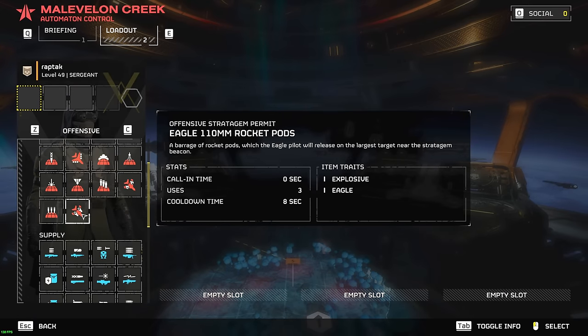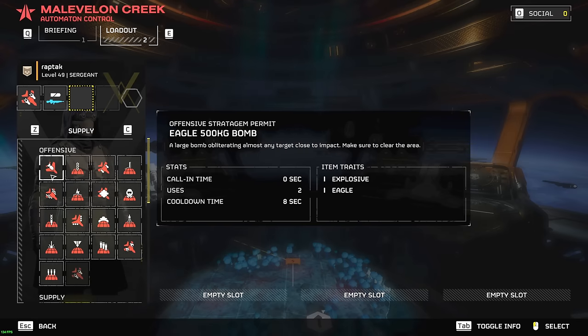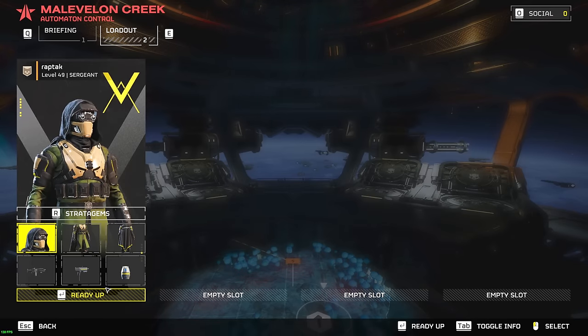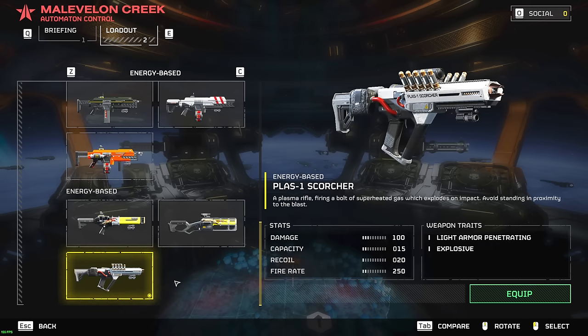We're going to be spawning here on the Extraction Zone. For stratagems, my pick of choice is always the Rocket Pods for those tanks, Auto Cannon for pretty much everything, and the 500 Kilo Bomb as well for tanks and other big tanky armored units. For Primary Weapon, we're not using the Breaker — that's for my bug loadout.